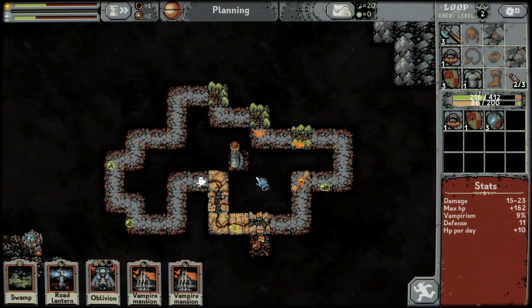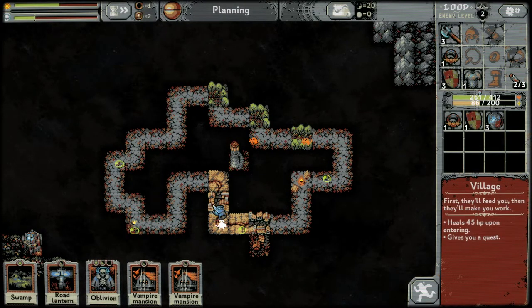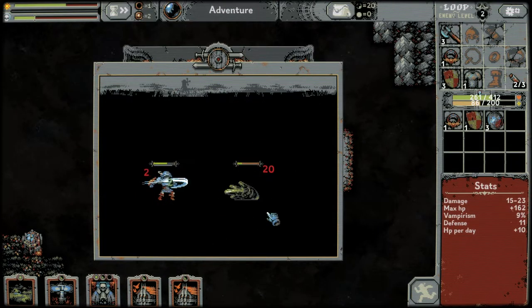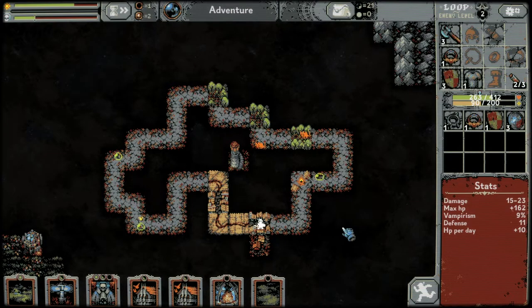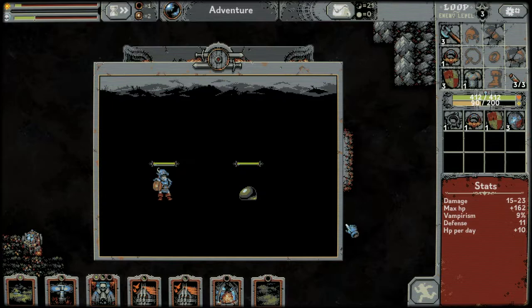Let's get another grove down. Somebody mentioned in the comments that the quests you get from villages are monsters with crowns on their heads — a little bit harder to kill, a little bit stronger, but you get a reward for them. We've got a slime and a rat wolf to do for our quests.